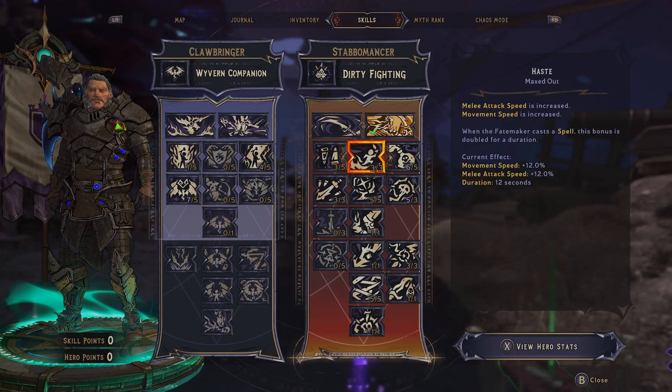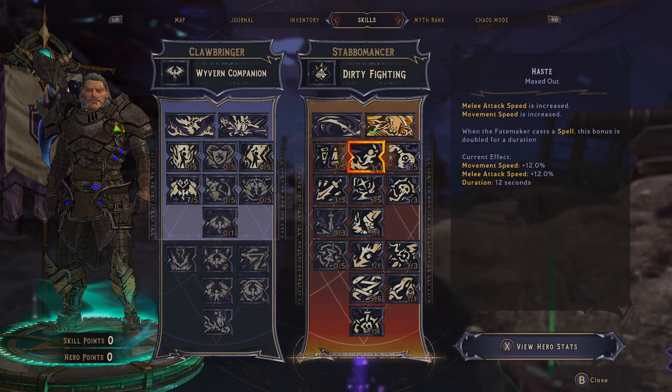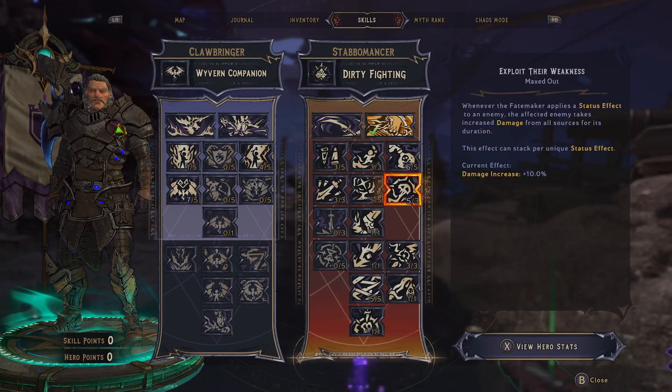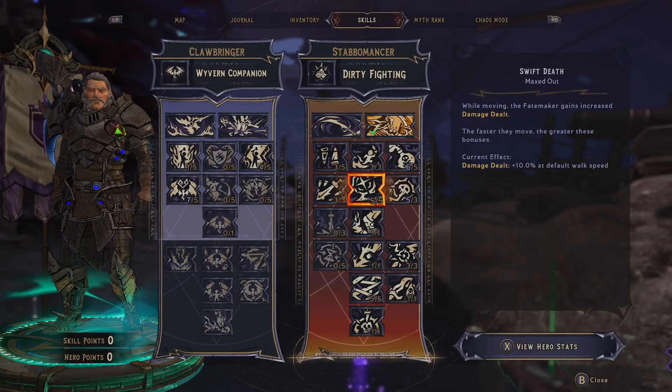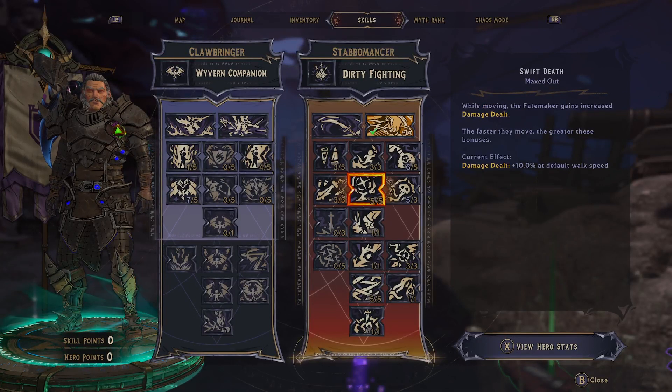First, a little bit of melee damage — we like that. Movement speed is great for moving around while your statuses are going, melee attack speed to stack them more. We also cap this for the status effect duration. Status effects are most of our damage; melees are still nice, but the statuses just melt health bars away. We take damage dealt based on movement speed, so you run around while your statuses are going.